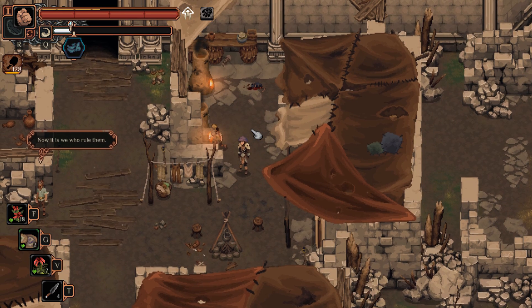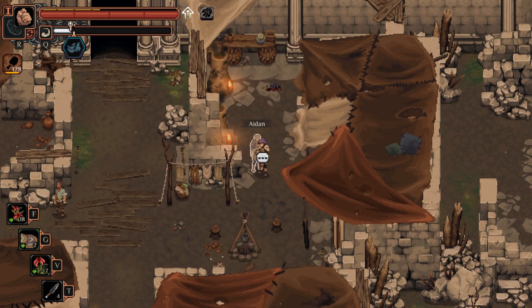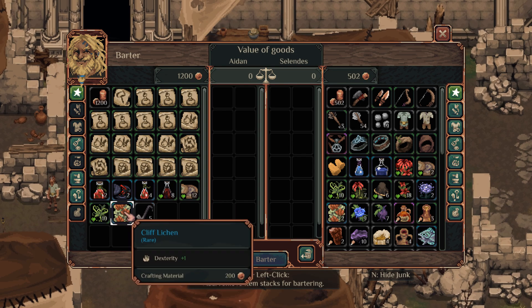So the next cliff lichen you can actually buy from Aiden. Here I am on the map — I'm in the remnants camp. He'll sell you one for 200 coins. Yep, 200 coins.